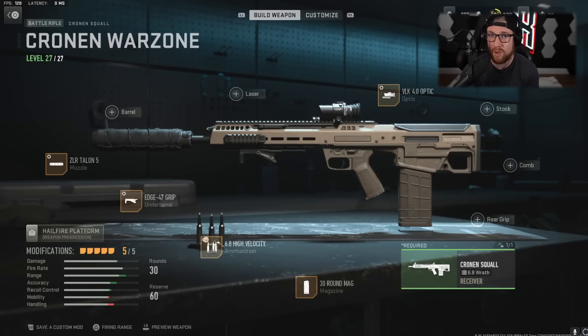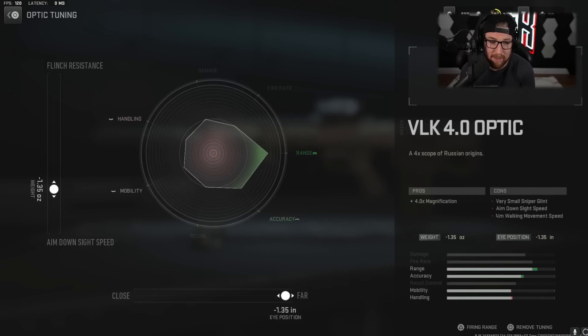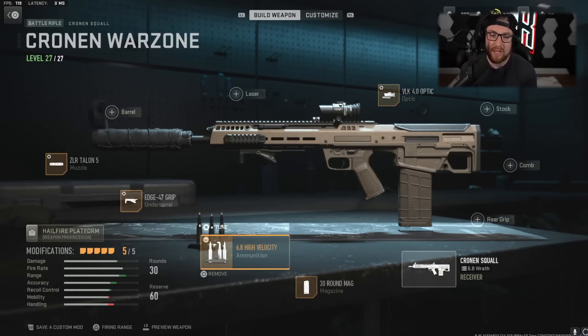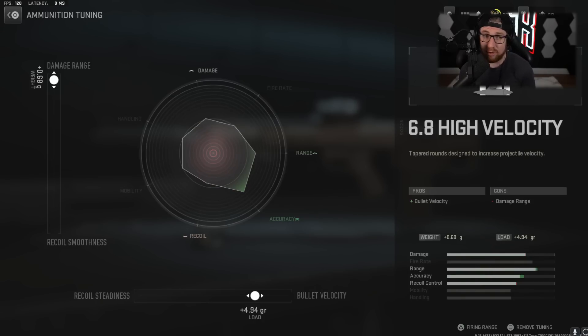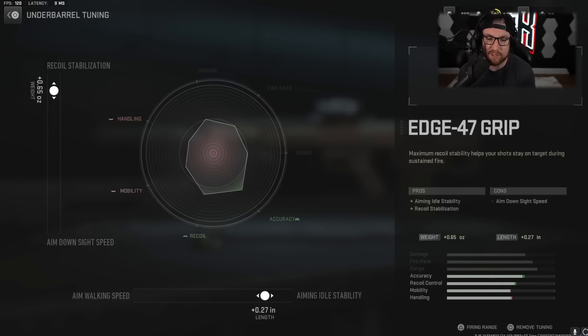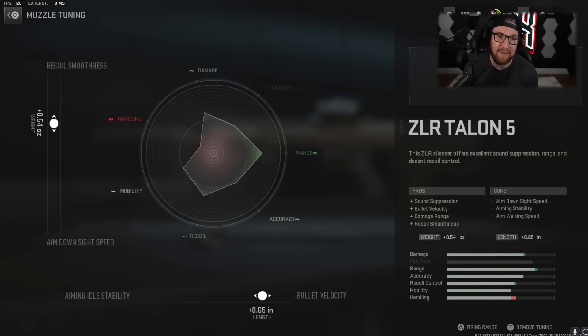It's going to take about four bullets to down someone — a little bit less if you hit headshots, a little bit more at long range. For optic, I like the VLK 4 — my favorite optic in the game. We're going to improve the Aim Down Sight Speed a little bit, but I use this at mid-range so I don't want to completely negate flinch resistance, and I always use the far eye position. After this, a 30-round mag because the default magazine is really small. Then High Velocity rounds — going Bullet Velocity and Damage Range, because this is our long-range weapon. The Edge 47 grip: improved Recoil Stabilization and Aiming Idle Stability for long-range use. And finally the ZLR Talon 5: Recoil Smoothness and Bullet Velocity for our long-range weapon.